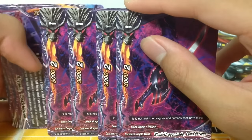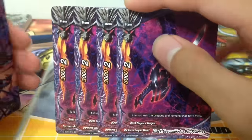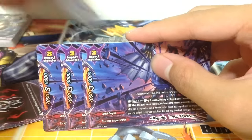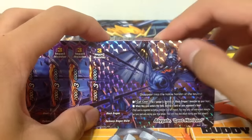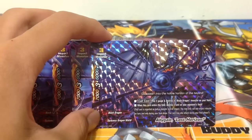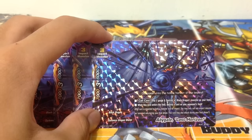4 copies of Evil Fearless Proof Wolf - basically your Drago Fearless clone. It's really straightforward. And 4 copies of the impact monster - size 3 with decent stats. Pay 2 gauge and sacrifice a Black Dragon, and you also get to destroy a card on your opponent's field. Pretty worth it.